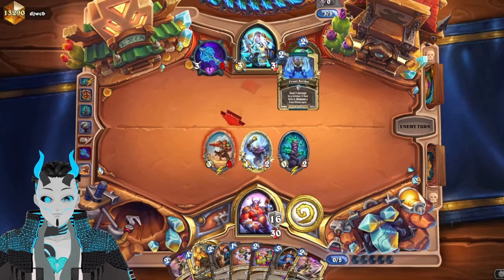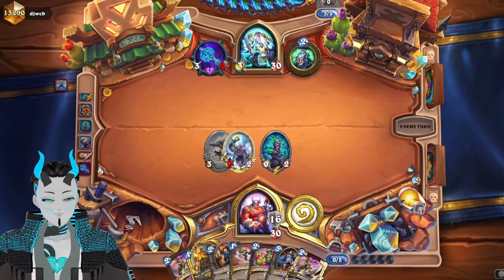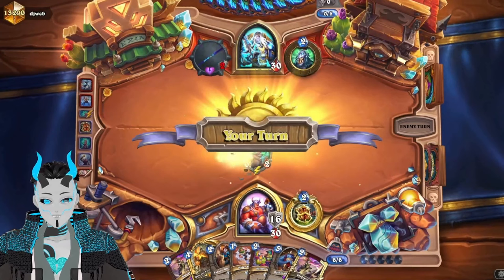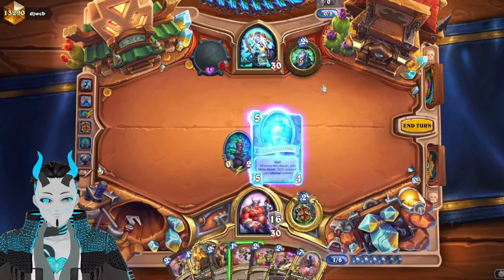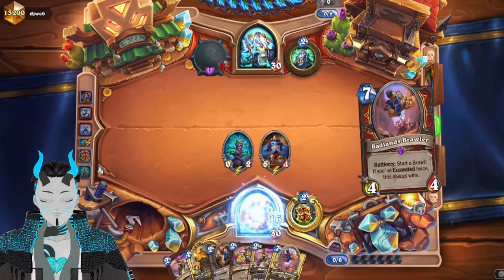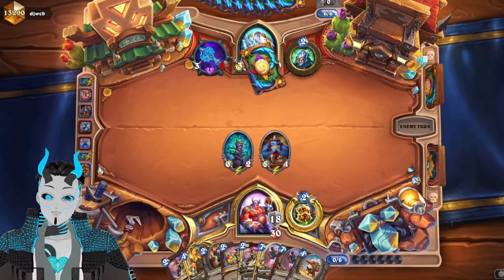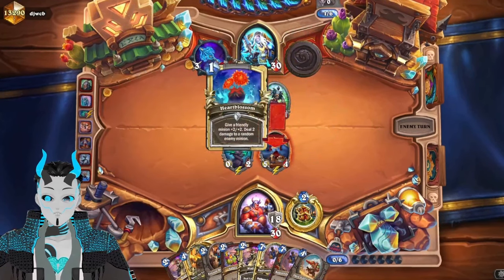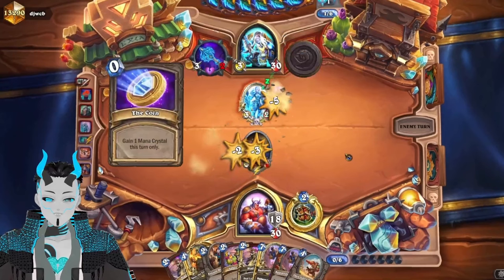The nice thing about Rainbow is while they do have the big explosion at the end of the game, they don't have that much burst damage compared to some other matchups. I know Demon Hunter has been nerfed, but I don't know how much one mana is going to matter on one weapon. I honestly think — and originally today's video was supposed to be Naga Demon Hunter — I expect that deck to be way stronger than people are making it out to be. Like that's the entire inspiration of this deck: the fact that we have Boulderfist Ogre.